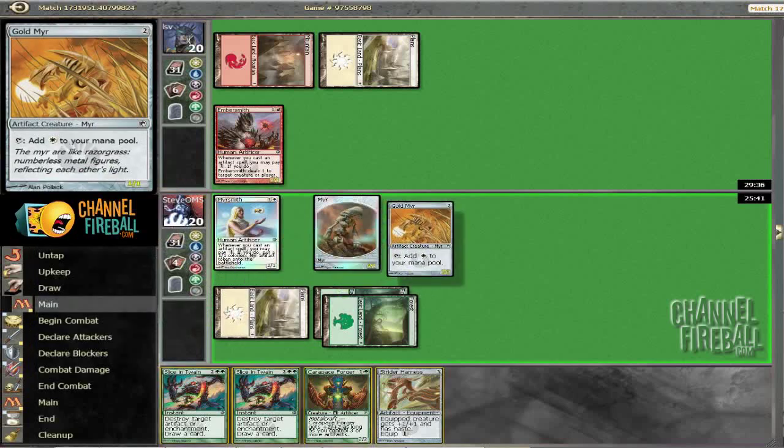Got our token. I think I'm going to attack with Meersmith here. If he wants to trade with Embersmith, that's probably fine for me — I still get my mirror out of it. That's got to be a good trade; Embersmith is dangerous. So I'll probably just take two.